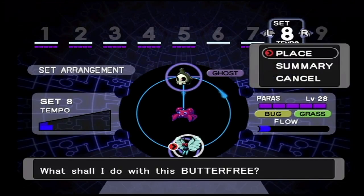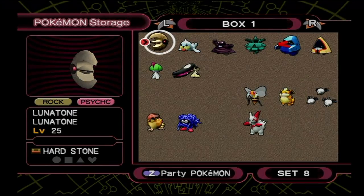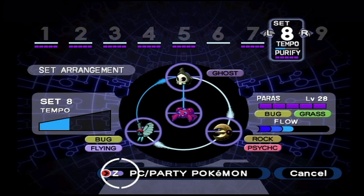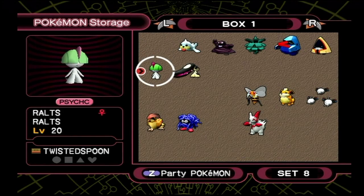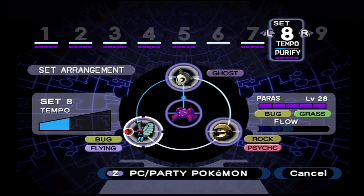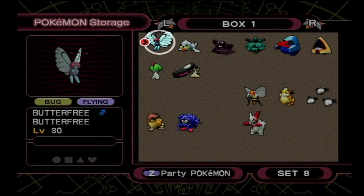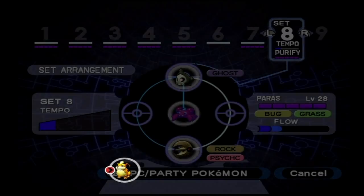We'll take Butterfree and put it in there. Bug, Flying — we've got Ghost, so we would need a Psychic type. We'll put Lunatone in there because Duskull's Ghost type is good on Lunatone, and then Lunatone's Rock type is good on Butterfree. But I would need a Dark type to round this out because Butterfree would be super effective on Dark, and I don't have that available right now.